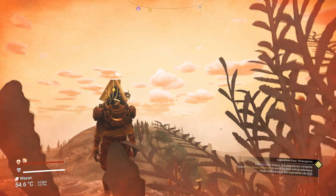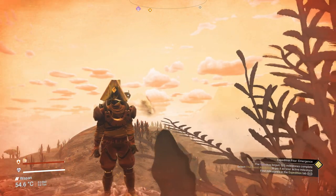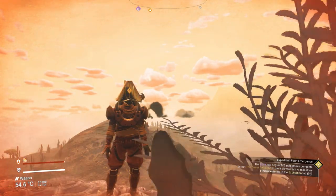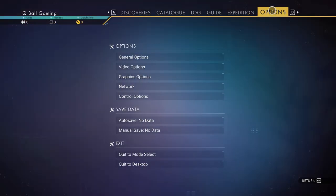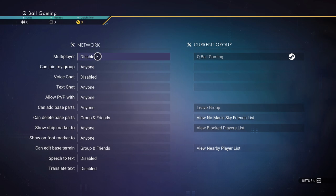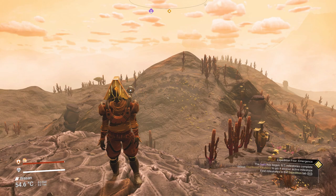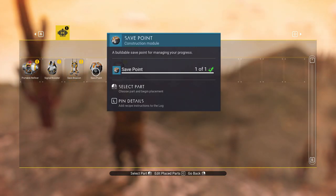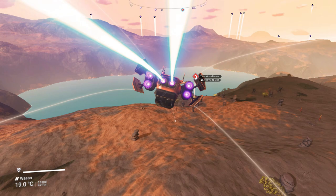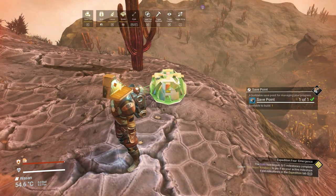Now before we start, it's important that you know — like in every expedition, the game can crash at any moment because there's a lot of players playing on the same planet. To prevent it from crashing, do the following: first, disable the multiplayer option in the network settings. If you want to play multiplayer, at least at the beginning start without it. Second, use the save point you get when you start — access it on the build menu. Remember to save after every milestone — trust me. We crashed again, and again, so use your save point wisely.